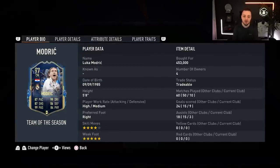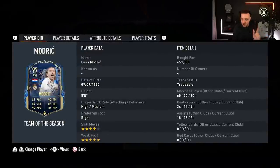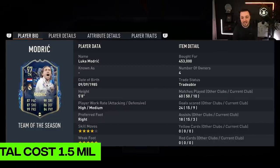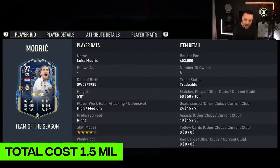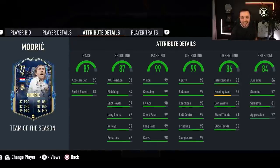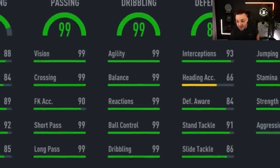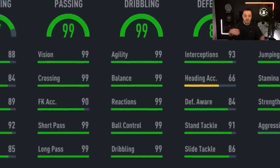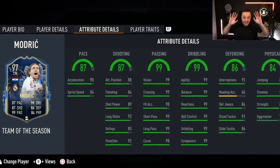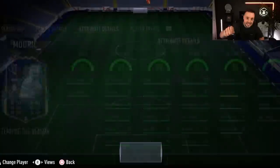For the right centre-mid position, this is one of my favourite players on the game — no, it's not Nkunku, even though he is one of my favourites. It's Luka Modric, Team of the Season. He has the extra weak foot over the Team of the Year, but they're very similar. Just under 500,000 coins — a big chunk of the budget, but he's going to be worth it. He has Trivela shots, outside the foot, and 99 dribbling everywhere. Get him in your team.